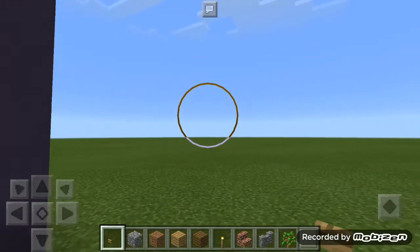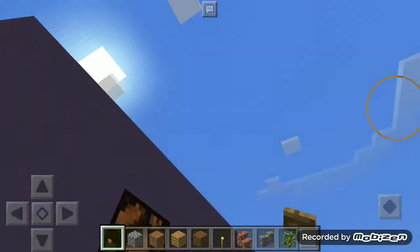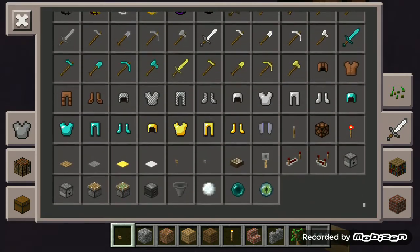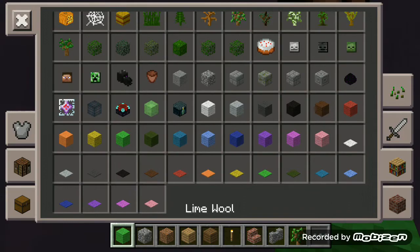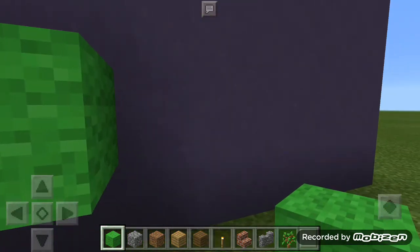Now we will make the blind part of this wall visible. We will choose a lime wool block — here it is. One below this one, two blocks.